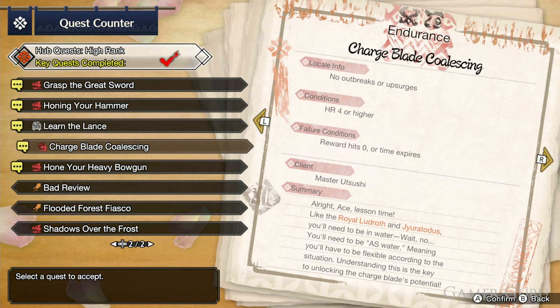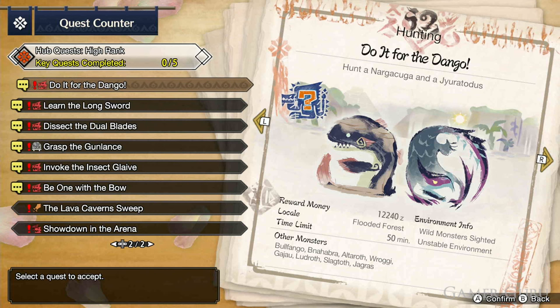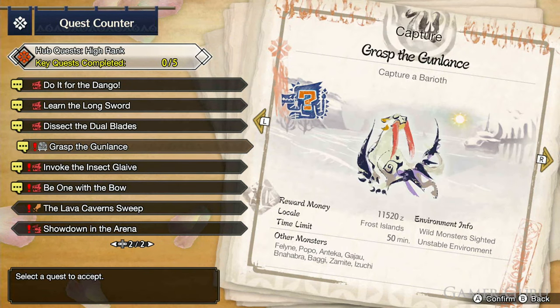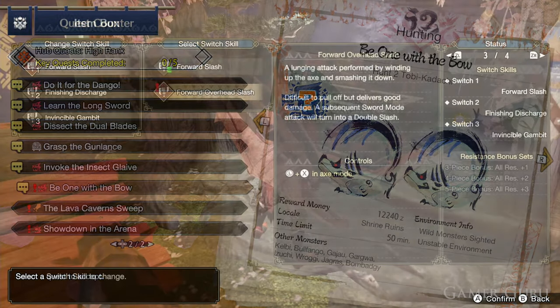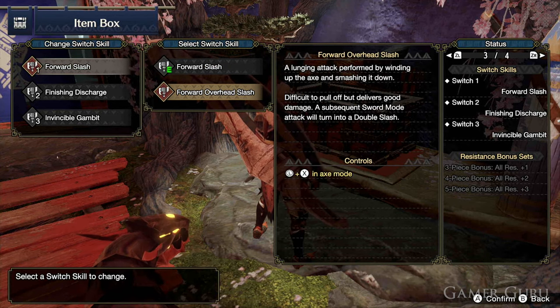Finally, once we reach six stars in the co-op hub, we'll be able to do the side quests for Longsword, Dual Blades, Gunlance, Insect Glaive, and the Bow. Once we finish any of these side quests, we need to go and speak with Master Utsushi to unlock each one of these, and then we'll have them so we can change them around freely by going to the item box.